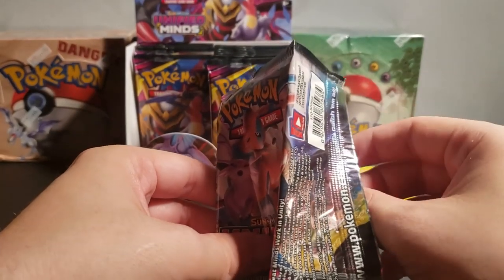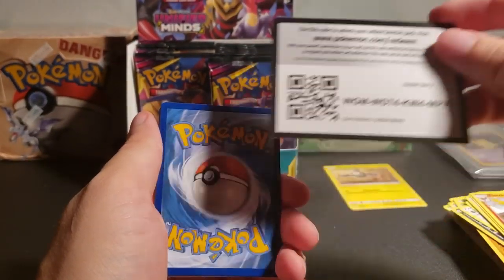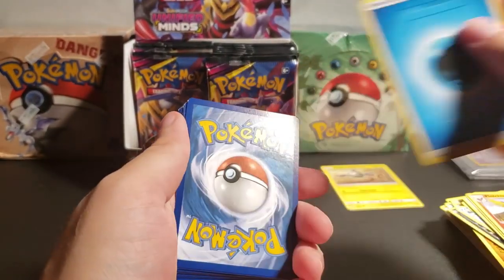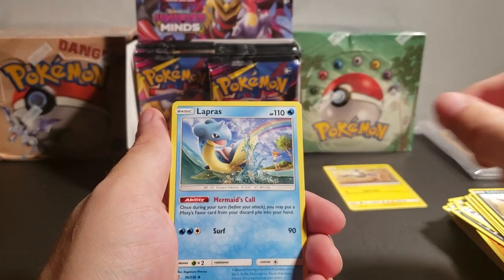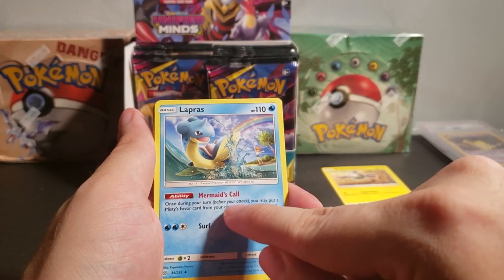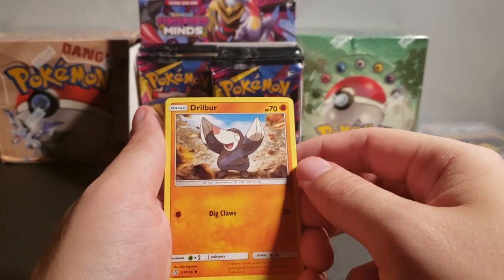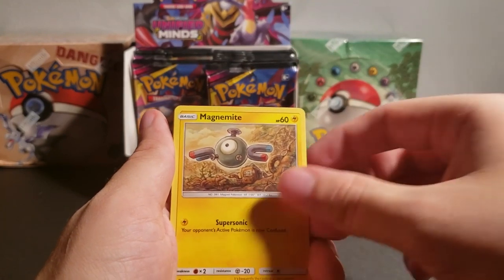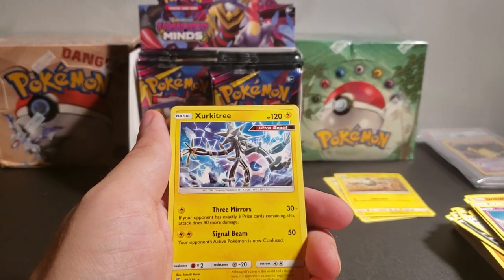I see — it's this card we want to flip, but there's just no way to flip it. That's the code. The energy card is water. We have Mesprit. Lapras is an uncommon in this set. Mermaid's Call: once during your turn, you may put a Misty's Favorite card from your discard pile into your hand. So Lapras has some sort of synergy with the trainer card. Drill Bur. Foongus. Amoonguss. Honedge. Another Magnemite. Reverse Holo Leavanny. And the Xurkitree — Ultra Beast. Three Mirrors: if your opponent has exactly three prize cards remaining, this attack does 90 more damage. Signal Beam: your opponent's active Pokemon is now confused. I'm telling you, these cards got so much stronger — and that's a basic Pokemon, you can just play them straight from your hand.